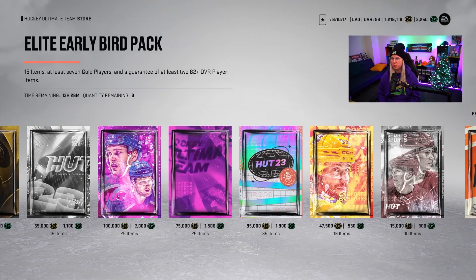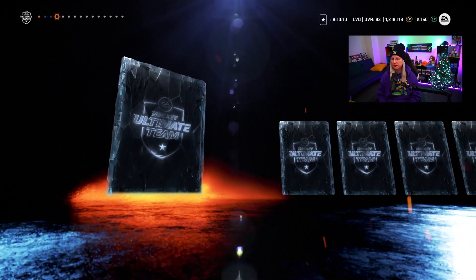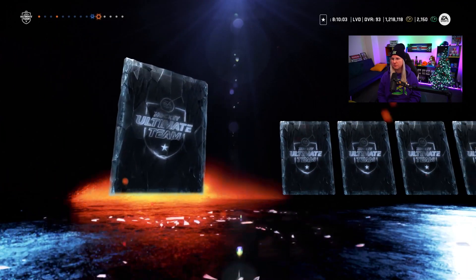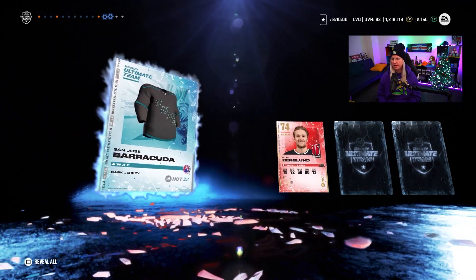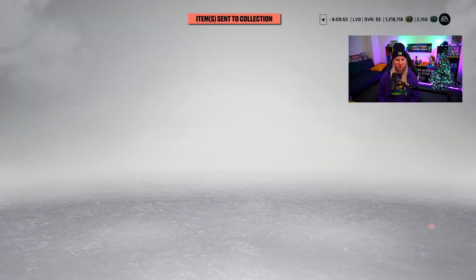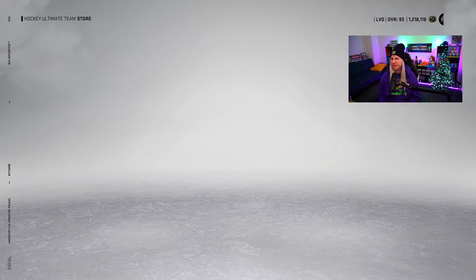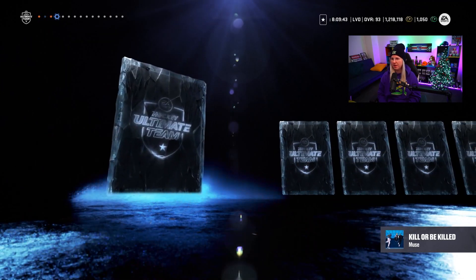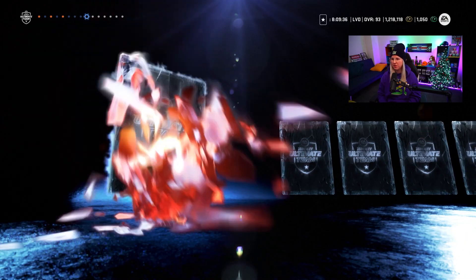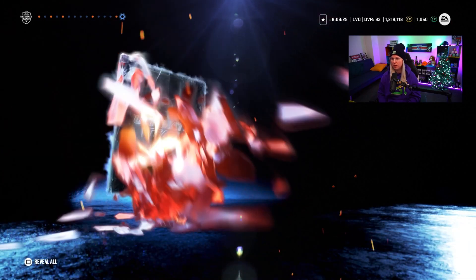That's bad, really bad. Let's go and do some of these — I think we can actually do two of them. Oh, that's actually a really nice jersey, not gonna lie. Okay let's do one more — Elite Early Bird Pack. At the moment it doesn't even look like it gives you anything. Okay, Kucherov — that's not bad, another 85 will help me with the collections. Team jersey though — what is wrong with these packs, why do they hate me so much?